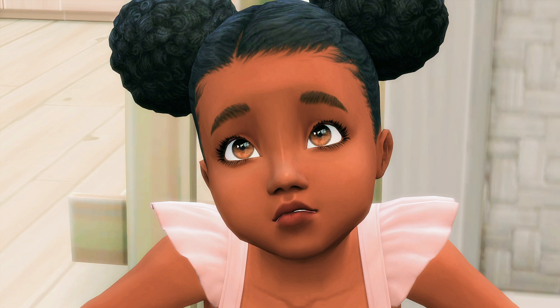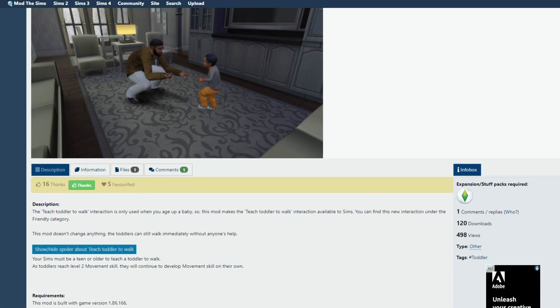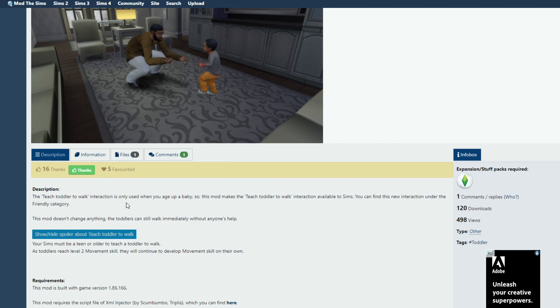Let's head over to the actual post so I can explain that better. Here is the mod — it actually came out today when I'm filming this, though it might be posted tomorrow. It's called 'Teach Toddlers to Walk.' I'll have a link down below. Basically it says here: the teach toddler to walk interaction is only used when you age up a baby, so this mod makes that interaction available to sims. You can find this new interaction under the friendly category.